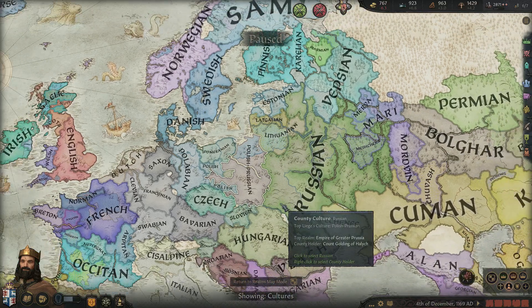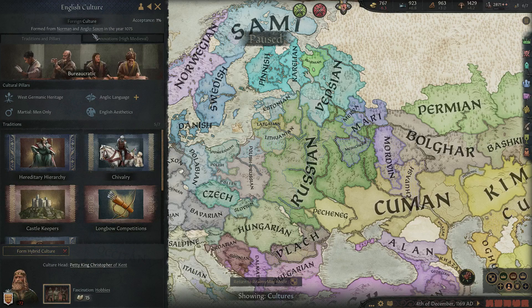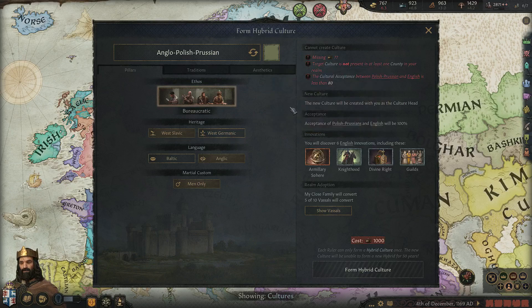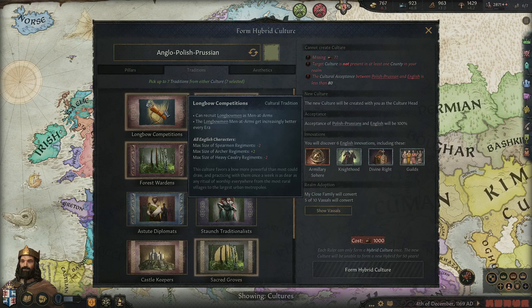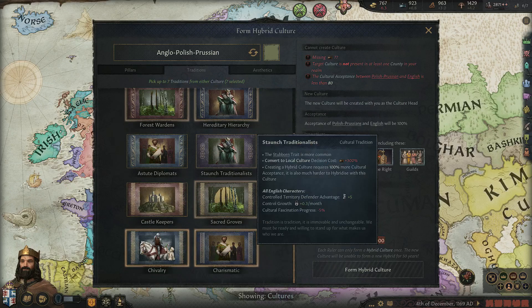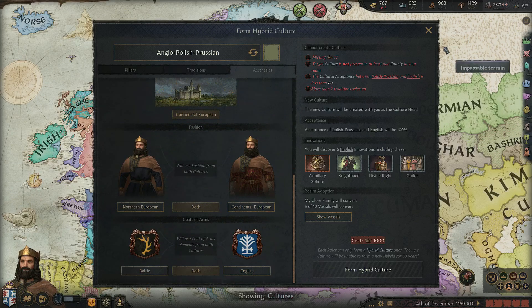In terms of culture the whole map mode is full of them, but what differentiates some of these is that some are hybridised — for example, one formed with Norman and Anglo-Saxon. If I wanted to form a hybrid culture, there's a decision right here which costs piety, something to do probably more if you're feudal with piety to spare. You get to choose your ethos, heritage, language, and martial custom, then traditions — you get the options from both cultures. You get seven traditions to select, picking whichever ones you want. That is how cultural hybridisation works.